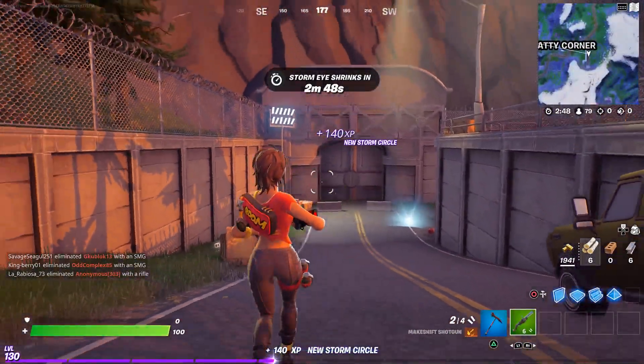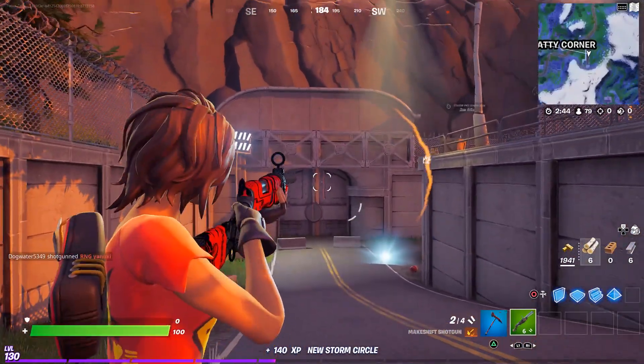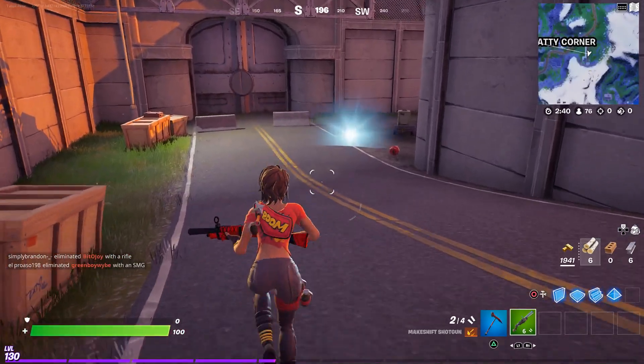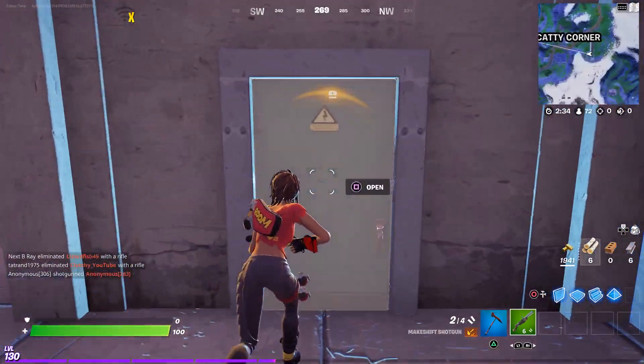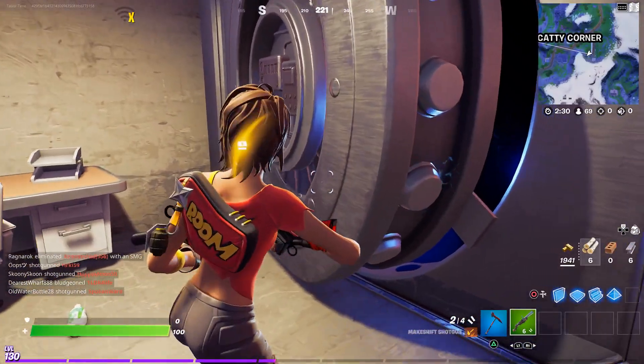Now we can finally open it. If you're not familiar with these challenges, you do not have to wear the Agent Jones skin. Just approach this wall right here and you'll see the butterfly appear, just like in other challenges. Follow the butterfly and it goes straight in to showcase the secret TNTina vault.